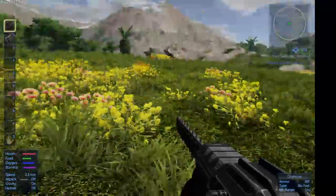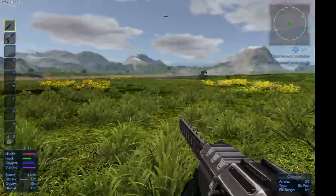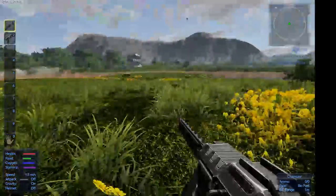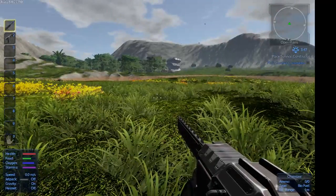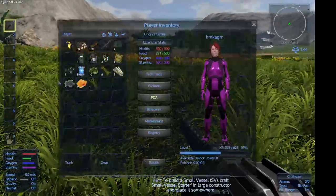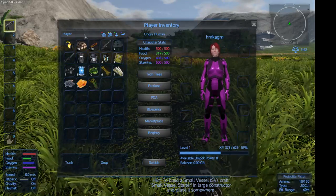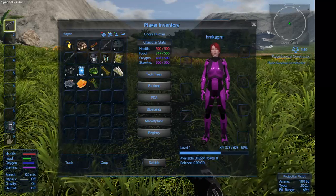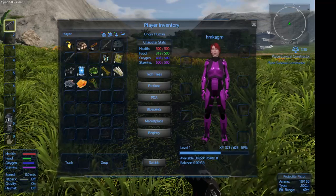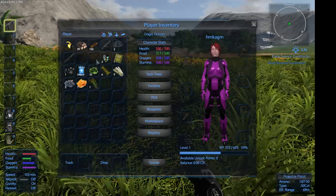That does lead me to believe we could go a little bit further over here. I've got a nice view of the back end of the Titan. We no longer need a chainsaw because we've got no fuel for it at the moment, but we've got the pistol.